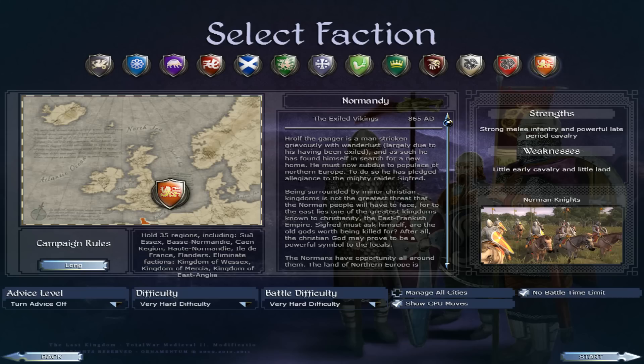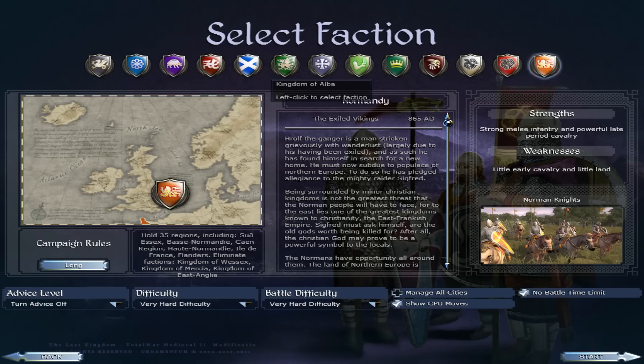The faction we're going to choose is not the Welsh — many of you might think I'd go for the Kingdom of Gwynedd — but no, we're going for Scotland, the Kingdom of Alba. I've always wanted to play a Scottish faction and never had the opportunity. It's got a very good starting location with a lot of good territory — going to be very strong to start with. But we are going to be very prone to Viking raiding, so we need to be very careful and secure our flanks. Strong infantry units, weak missile units — we can live with that.